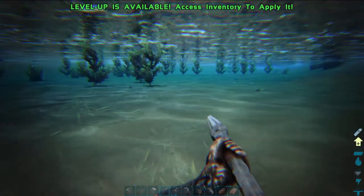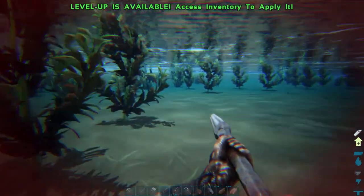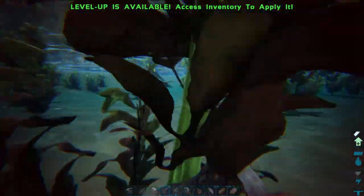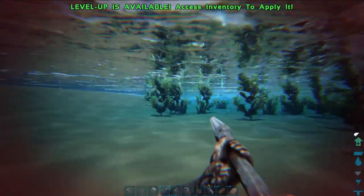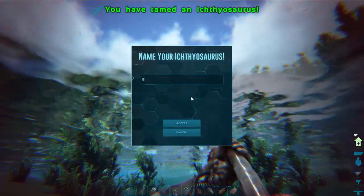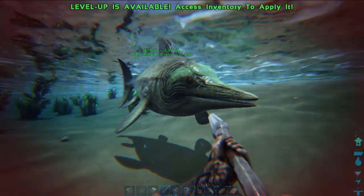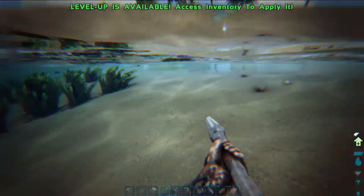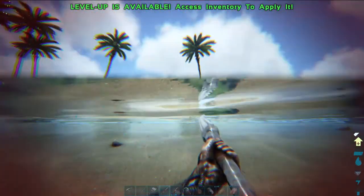And we have to build a saddle for him. Otherwise if we don't build a saddle, then we can't ride him - we'll have to get him to follow us. Here he comes - one more. Got him! I'm going to call him Ichi. Ichi following Adrian. Now we have to be careful because apart from drowning, this stingray is likely to want to give Ichi a hard time. Let me just see what's involved in a saddle for this.